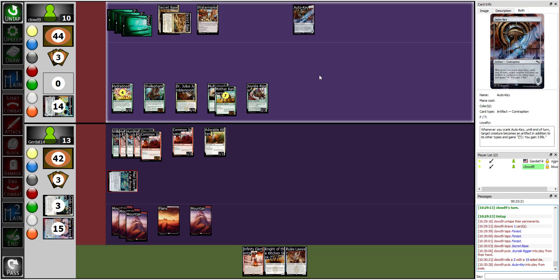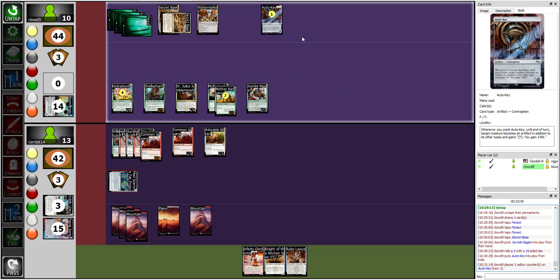I crank during upkeep. Whenever I crank the Auto-Key, target creature becomes an artifact and gains its other creature types, and I tap it to gain three life. I'll put that on sprocket one, so at the beginning of my next upkeep I can tap it. For this turn I'm going to declare combat and swing at you with a twelve twelve.